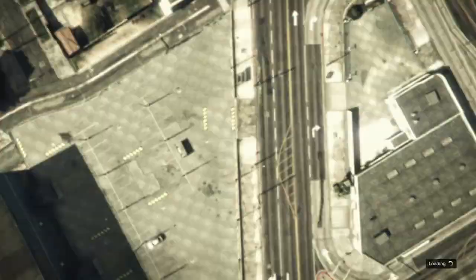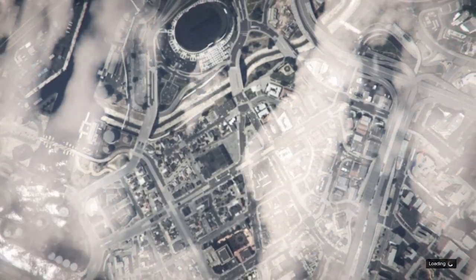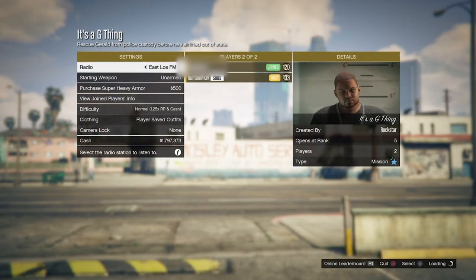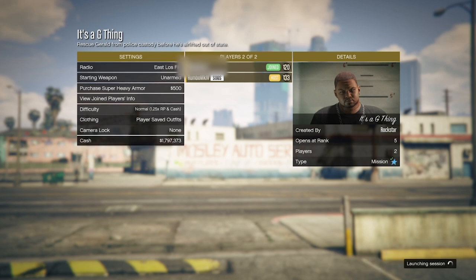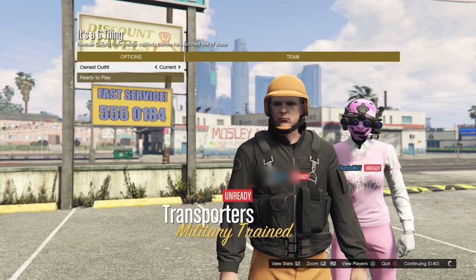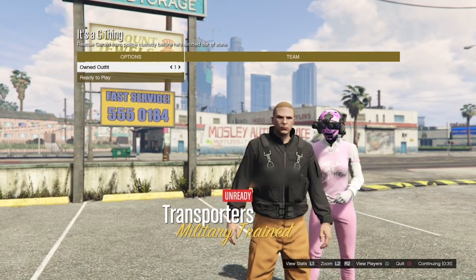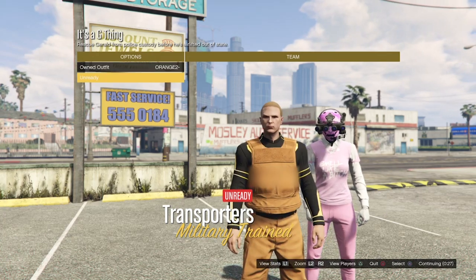Once you do have the orange joggers and the helmets, either start up It's a G Thing or have a friend invite you to it. Unfortunately, all of the merge outfit jobs have been removed, so this is your only option. Get invited to the job or host it, and make sure to set the outfit theme to player owned. Once you've set it to player owned, go twice to the right and then ready up.